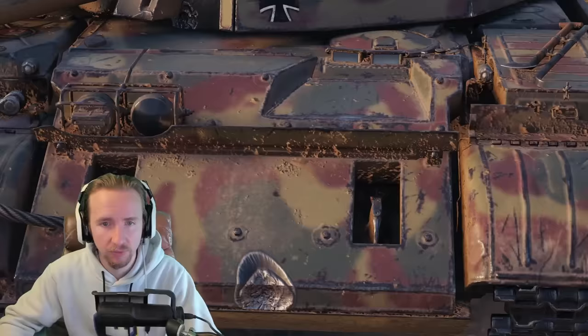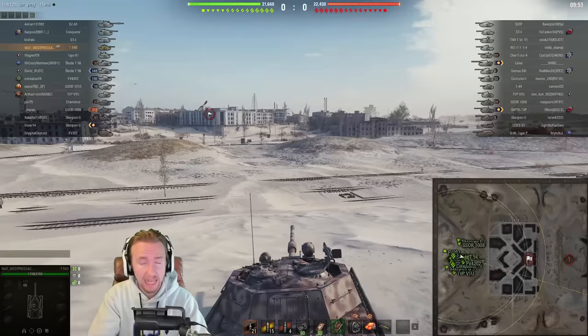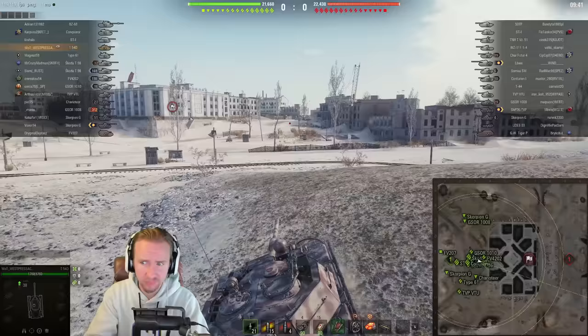If you manage to keep this thing moving and don't allow those weak points to become a vulnerability — like you do with the Super Pershing — this thing feels great. However, it's not all hunky-dory for the T-54D. We saw me throwing my weight around against Tier 7s; now we're going to look at a more challenging matchup against Tier 9s and Tier 8s, and see how well this vehicle performs.